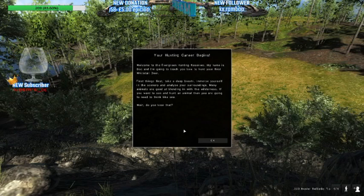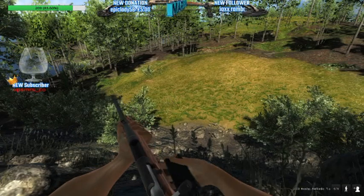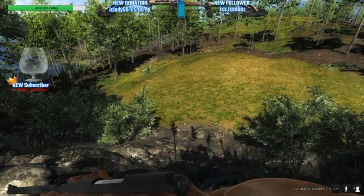Then it will tell you a brief description from Doc and he's going to teach you about hunting the white tail. I wish this was in audio and read out to you, because people like me have got a visual handicap — this writing is a little bit too small. I can read it, but for other people it might be too small. So I'm going to push the OK button after reading all that information.